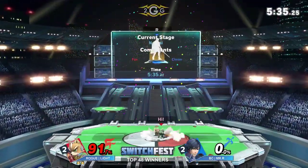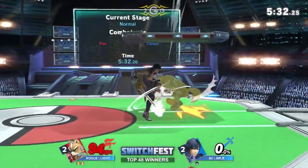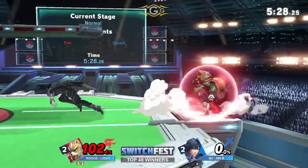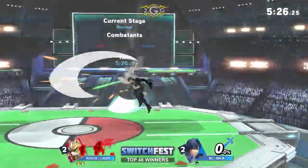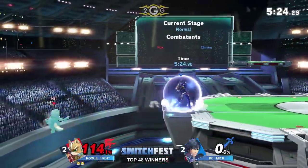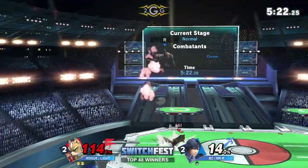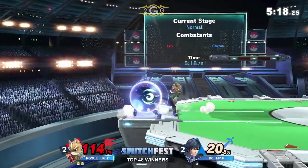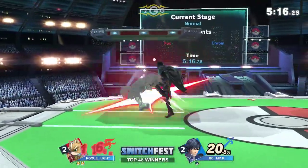Just calling out the short hop — that was very nice. Gets the grab and forward throw. F-tilt at the ledge — not going to work. You can tell they're both a little nervous; they're trying to do rollbacks to position themselves correctly and face the right way, but they're doing it to each other, causing a bigger scramble situation.